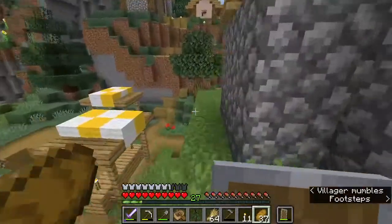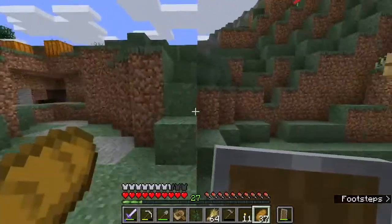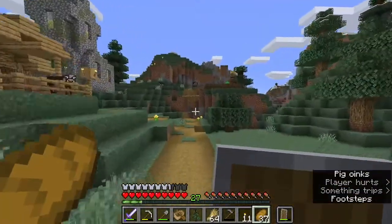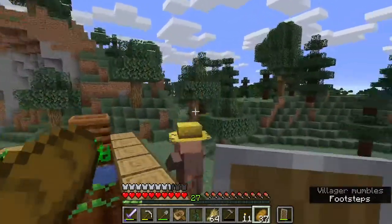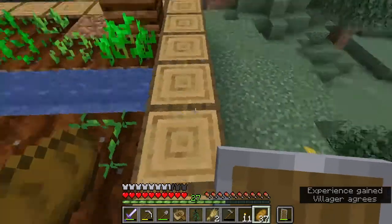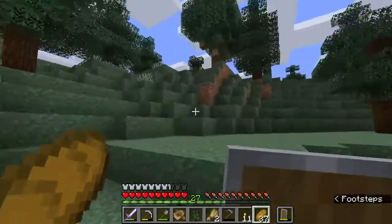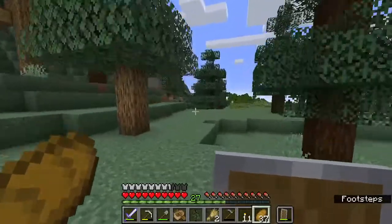I planted the pumpkins also. I should take a little walk around our base and show you what changes have occurred. I think it might be a good idea to bring one or two of these villagers back over to our house. Did we upgrade you? Yes we did. What do you buy now, buddy? You buy beets? Awesome. Let's head on back to our base. I've completely spaced out on the things I was going to show you because of the pillagers.